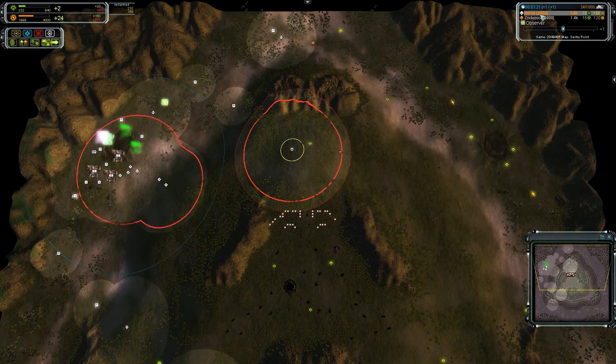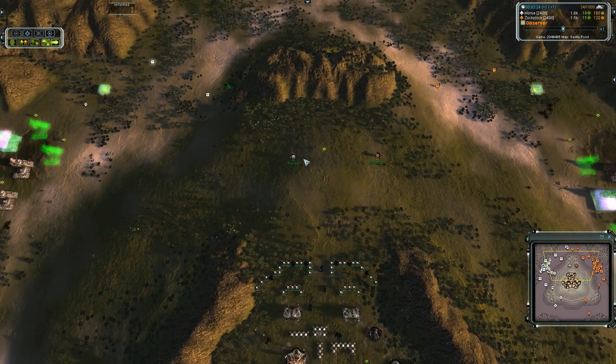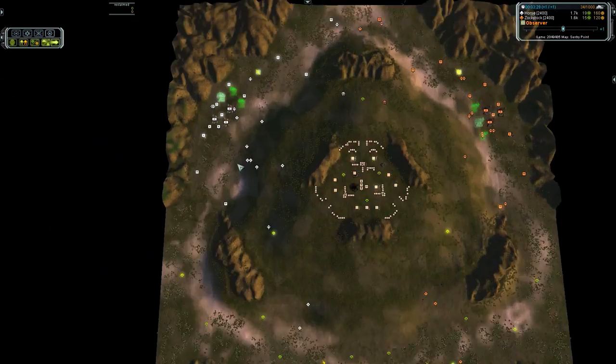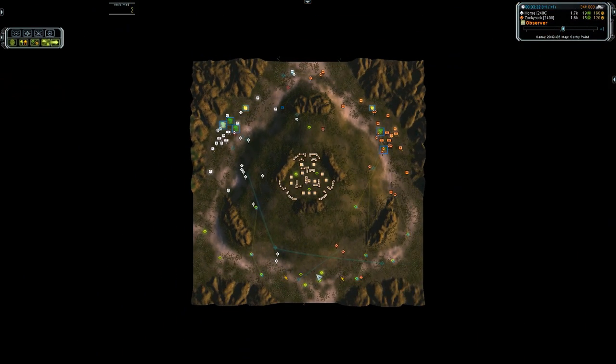336 and 336. Looks like Zok got a lot more. Look at all those tanks going to the bottom. So besides all the reclaim, this is a huge expansion. This is a three-person FFA map.